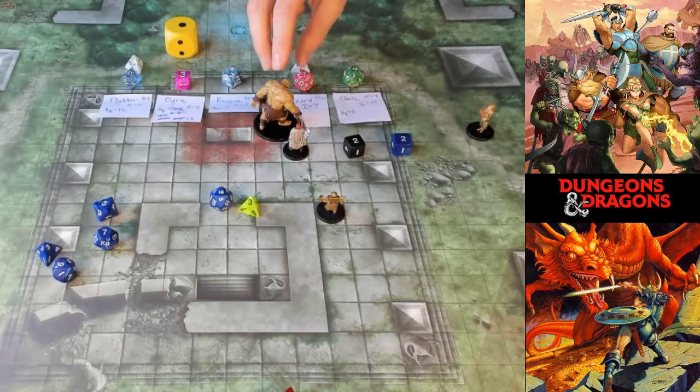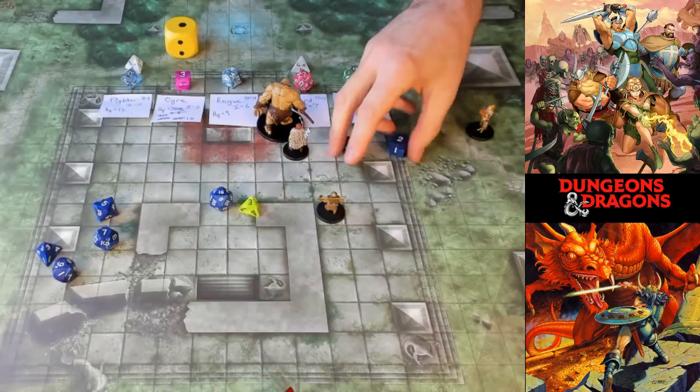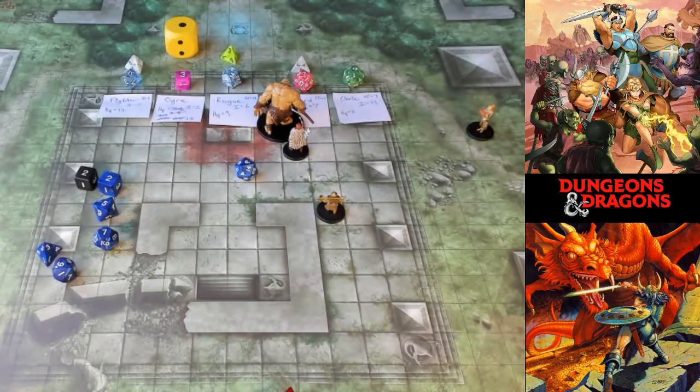It's the ogre's turn again. It wants to smash that little halfling rogue with its great club. Rolling the d20: I get a six, plus six modifier is 12. The rogue's armor class is 14, so 12 is not enough — the ogre misses again! Second round and nothing. Do ogres decide to flee? I think ogres are stupid enough they'd stay in the fight no matter what, thinking they can win.